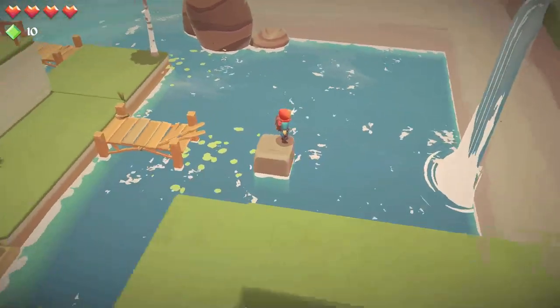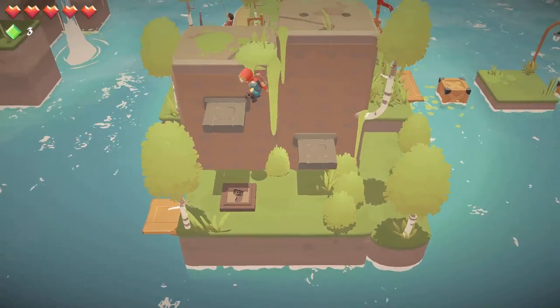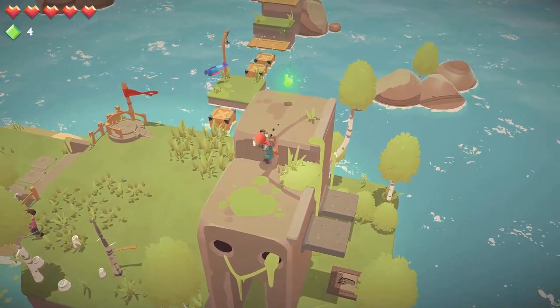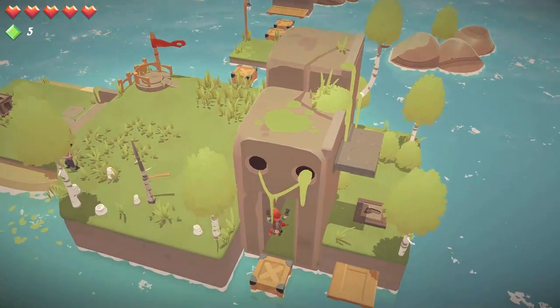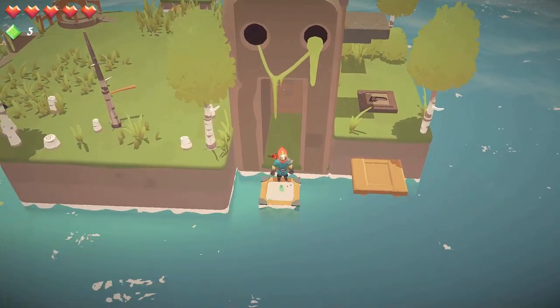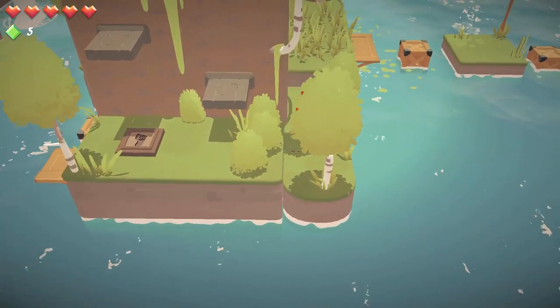Lightbringer is an isometric 3D puzzle platformer that borrows elements from Banjo-Kazooie and The Legend of Zelda. You play as a nameless hero who wanders across 4 distinct, beautiful worlds, collecting motes of light in order to cleanse the corruption from the monolith awaiting for you at the end of each level. Levels are very reminiscent of something similar to Super Mario 64, where each level is essentially its own world with multiple secrets and treasures to find, along with obstacles and puzzles to solve, and quite often, extremely intricate platforming.